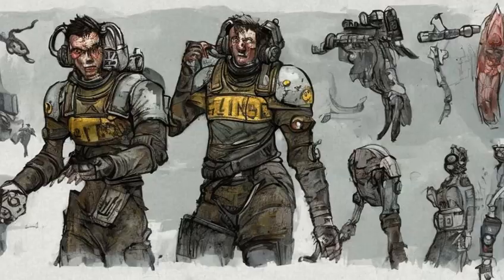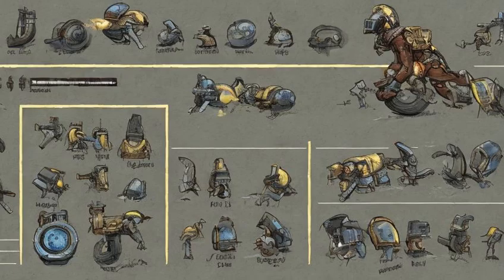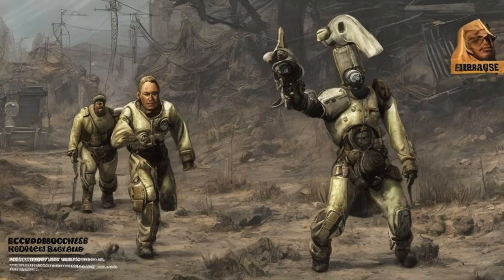When leveling up in Fallout 4, endurance is applied retroactively. Increasing it later in the game will still reward all the hit points which would have been gained with a higher initial statistic. An endurance of 10 will grant 7.5 HP per level, or 7 and 8 alternating every other level, since health is rounded down. It is possible to increase endurance beyond 10 permanently — for example, by picking up the endurance bobblehead after reaching maximum endurance — which will allow the player to gain even more HP per level.